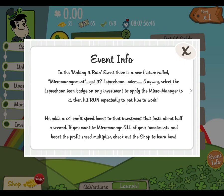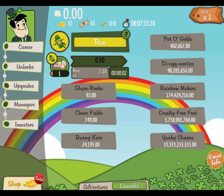Select the Leprechaun badge on any investment. It adds a 4x profit speed boost, but that lasts about half a second. So we get a 4 times profit modifier for half a second, and it's going to be one of those where you have to keep clicking. I hate those ones.